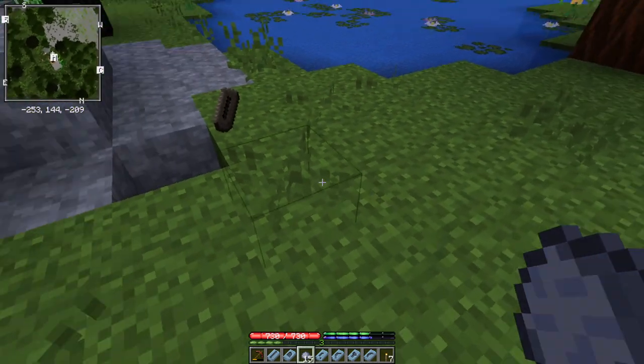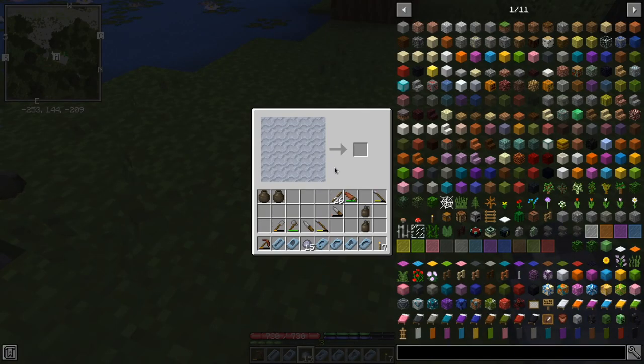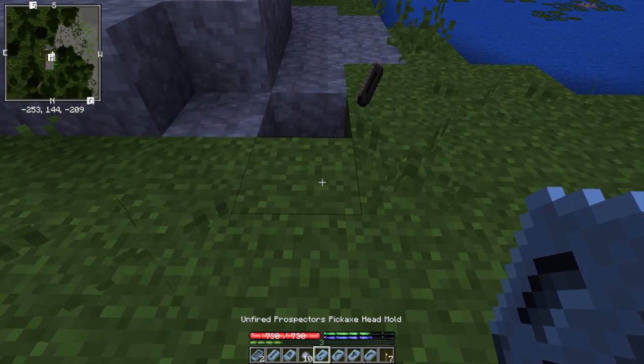The last thing I'll do is — as you'll see in a moment — I'm going to have two spare slots in a pit kiln available, so for those I'll put some ingot molds. And for those of you who haven't played TFC at all, I'll show you later what the ingot molds are all about.